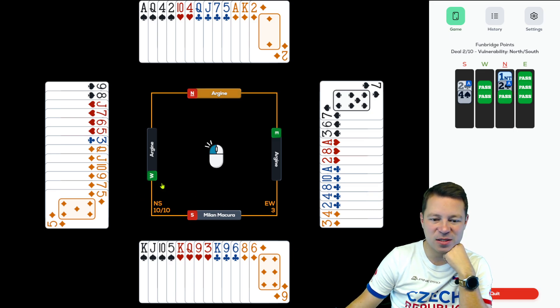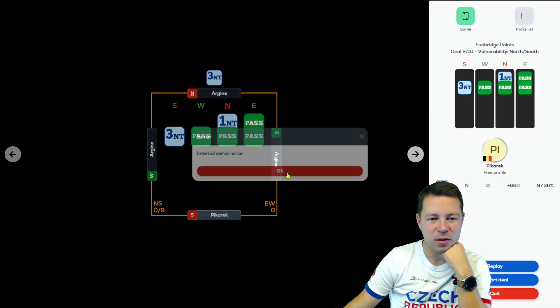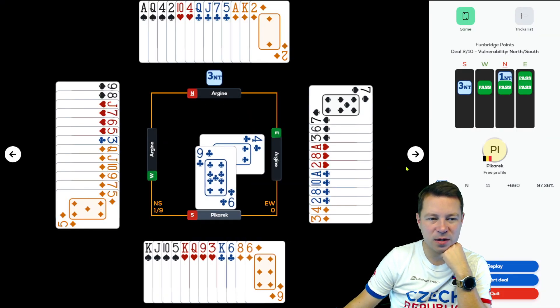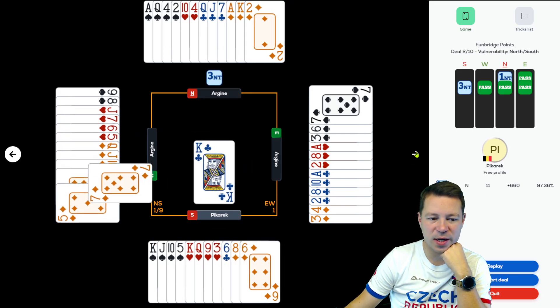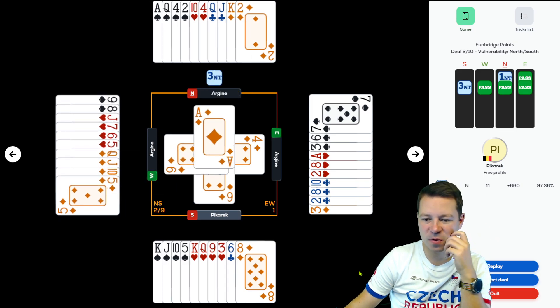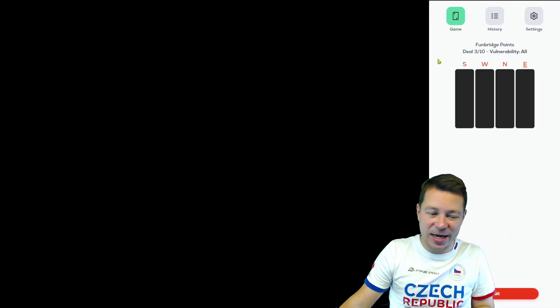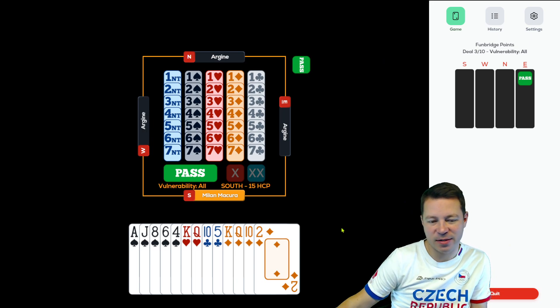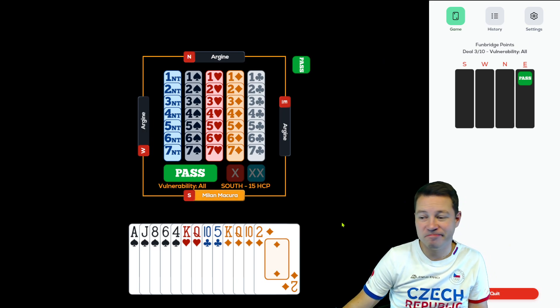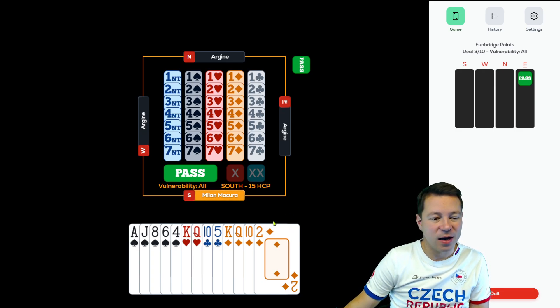This guy has 6-4. See, 3NT is not better unless you get lucky — you can get lucky by club lead, that's super lucky. Even after the diamond you have all the tempo. So 3NT is actually better. Ace-king in diamonds makes it, no diamond lead — they split 6-2, 2 aces on the wrong side. So 3NT ended up better. Hard to predict.